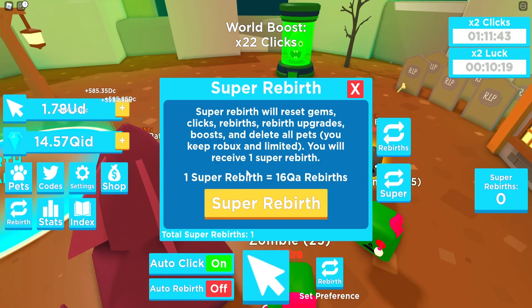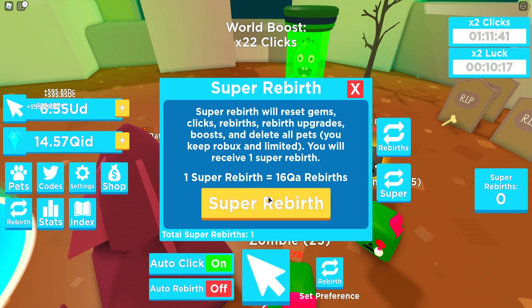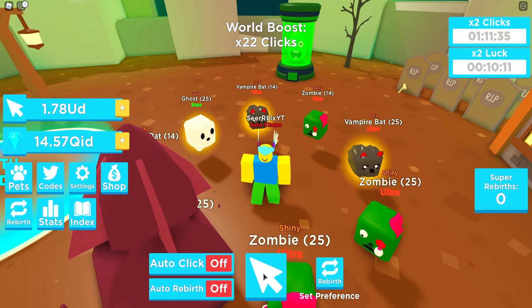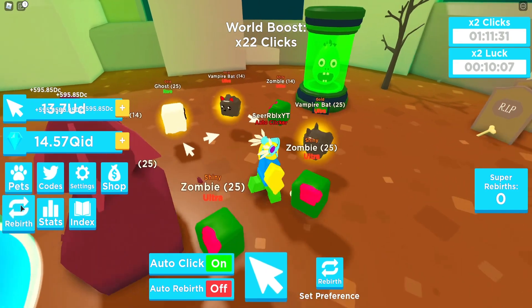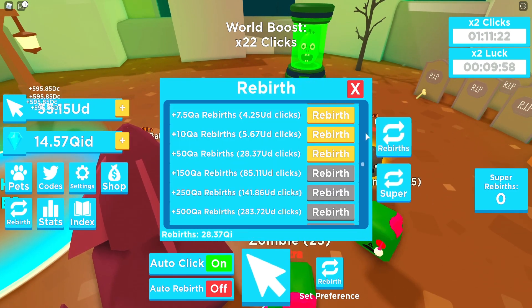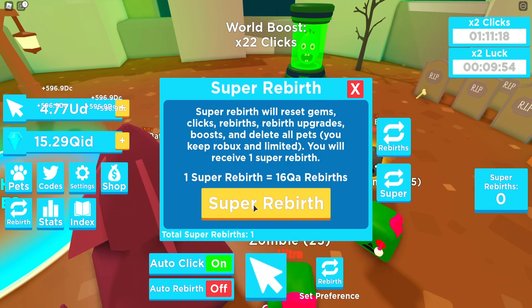At this point I think we have to just super rebirth — let's rebirth one more time and then go for the super rebirth. I just did the super rebirth. Let's click fast before we get kicked out of this world. We're already getting UDs so that's pretty good. We can already rebirth 10 QA times — what the heck, I just super rebirthed. We need 16 QA so we can rebirth once again.